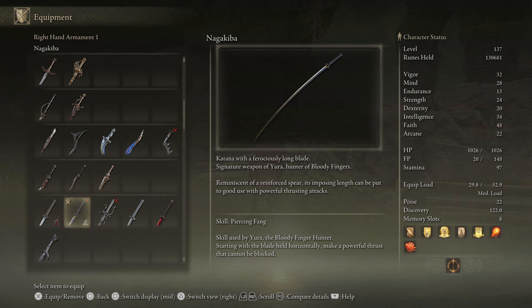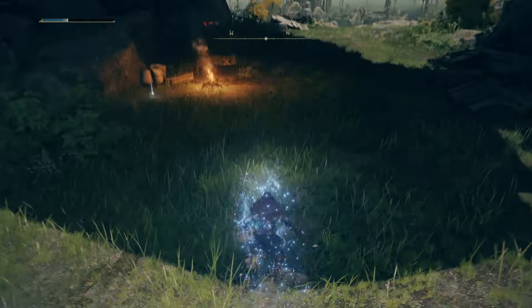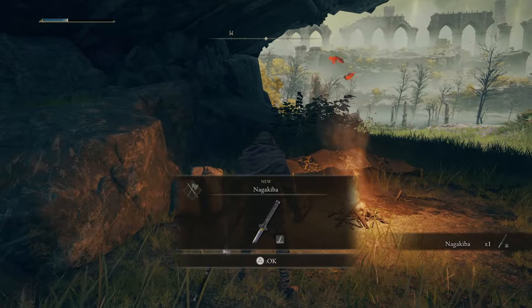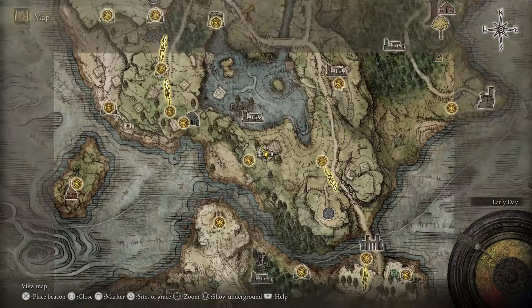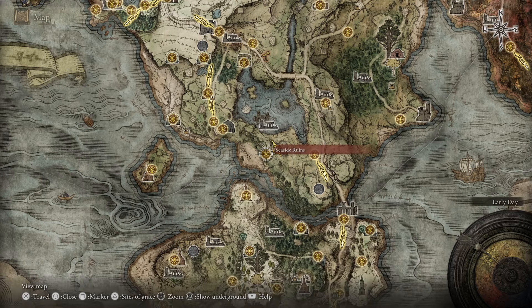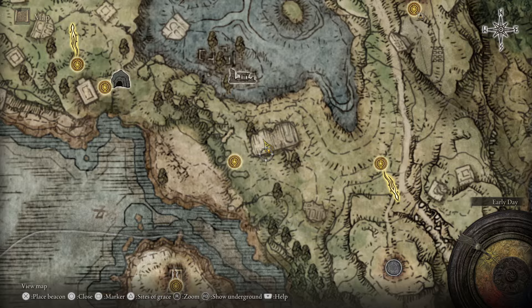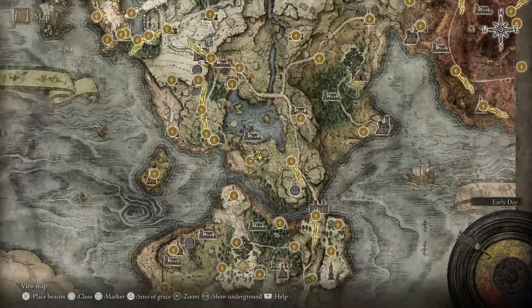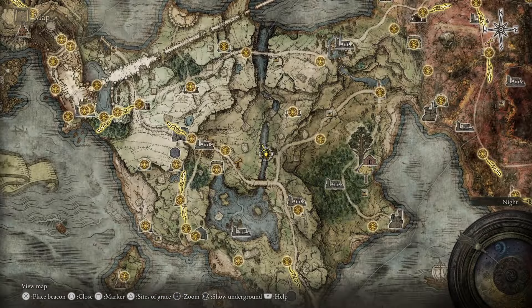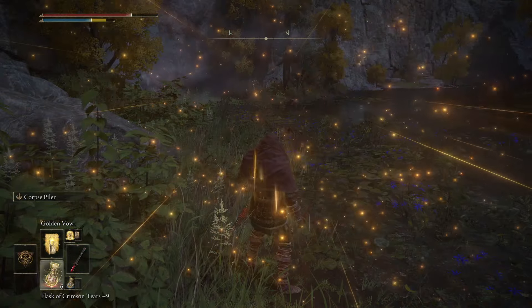To get the Naga Kiba, all you gotta do is head to the Grace site for the Seaside Ruins and find the campsite for Yura, Hunter of the Bloody Fingers, seen here. Now depending on your progress in the story, you may have to fight Yura as an invader to get his weapon if it's not laying at his camp. He can spawn at the north end of a river situated between the Grace sites for Agheel Lake North and the Artist Shack.